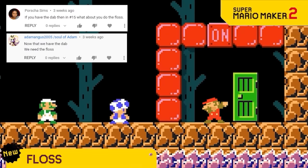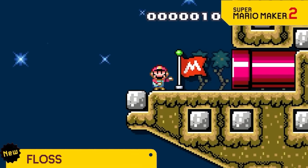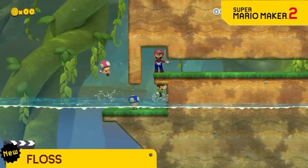Last time we gave you the ability to dab, so the next cringy move to add is the floss! Now if you're playing Versus and want to look extra obnoxious, press the floss button and you'll show everyone your true self.